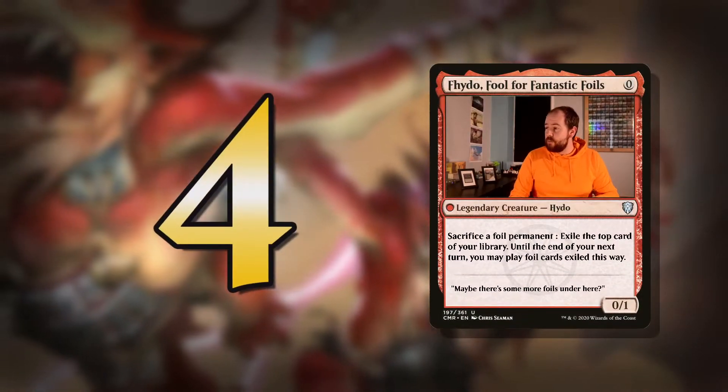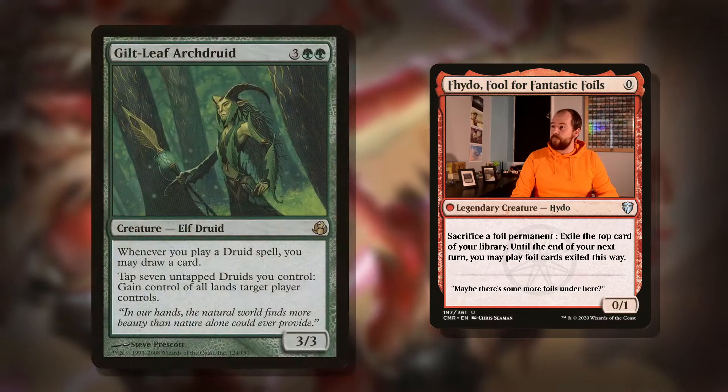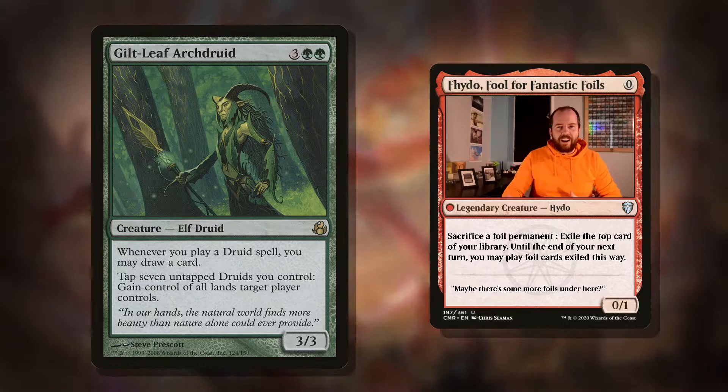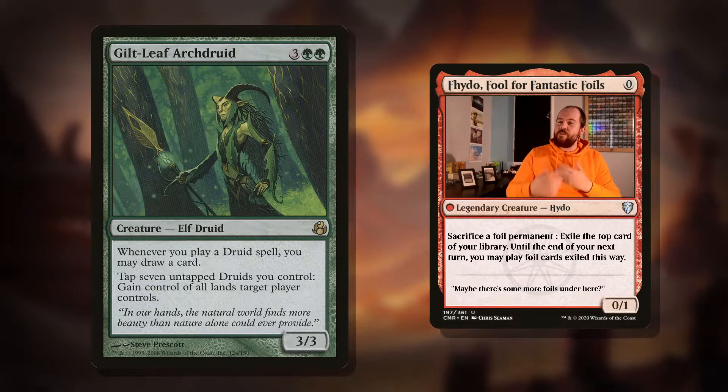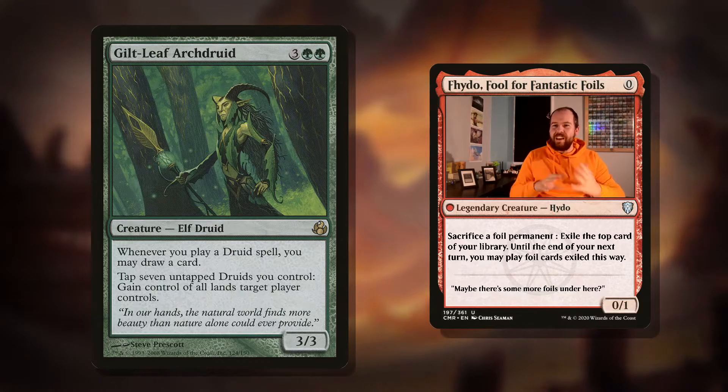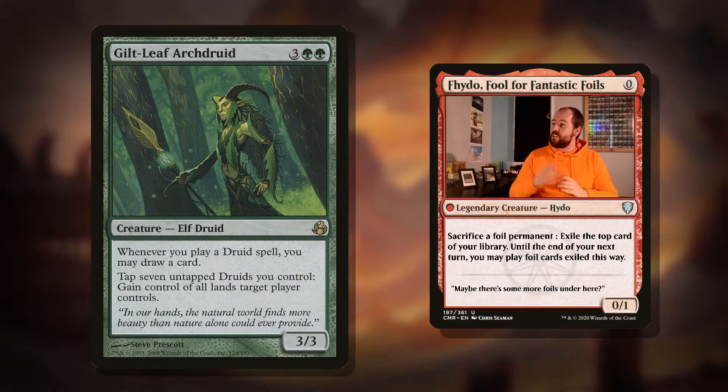Which brings me on to number four. Our commander is a druid, and I really like the druid archetype. Everyone gravitates towards elves, goblins — druids is like elves-lite, and there are some really cool things you can do with it. Guildleaf Archdruid is a five mana 3/3. Whenever you play a druid spell, you may draw a card.